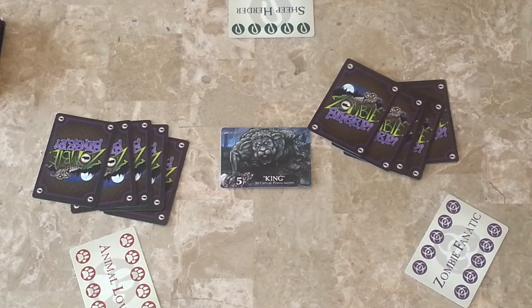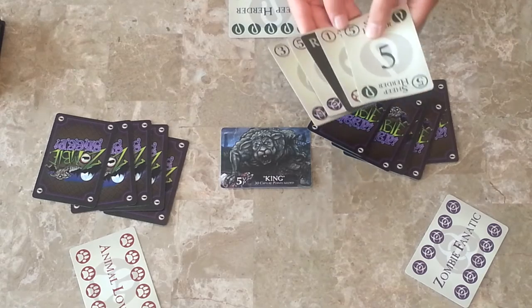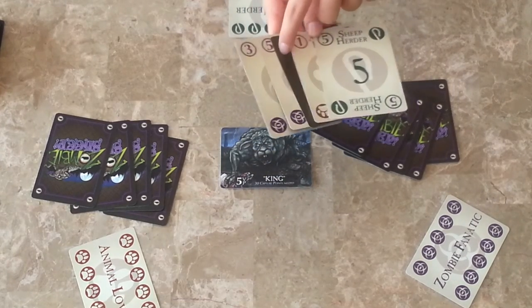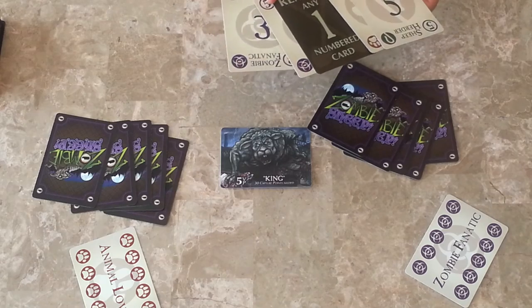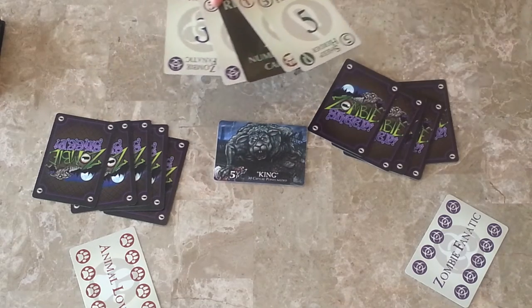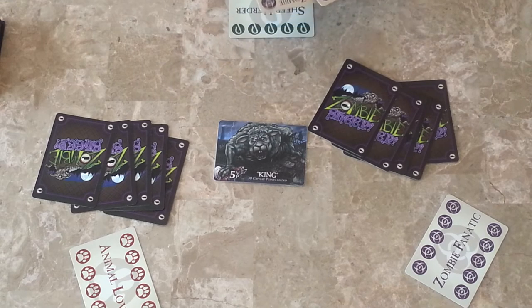Now you are ready to begin. You have 5 cards in your hand, and you can have numbered cards or non-numbered cards. I have one non-numbered card. It says remove any one numbered card from a sheep when played. I'm not going to play that right now, so I can play any of these numbered ones.